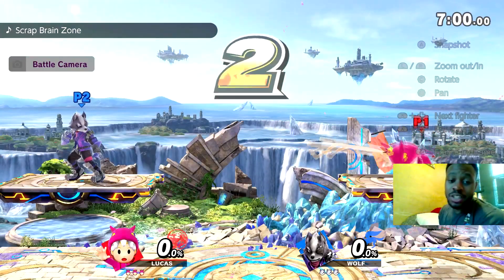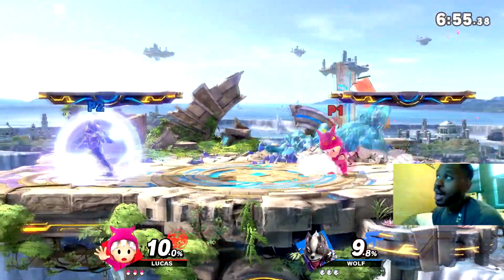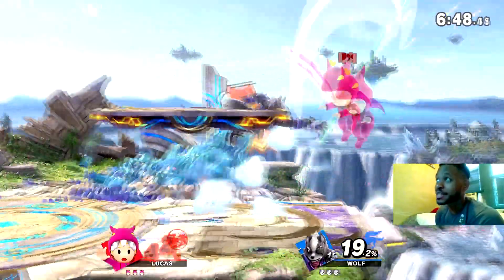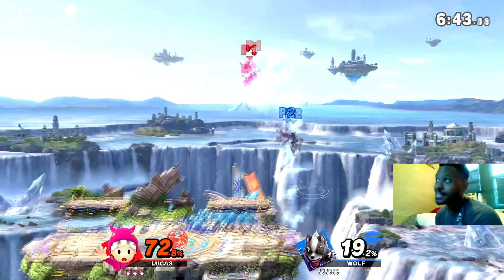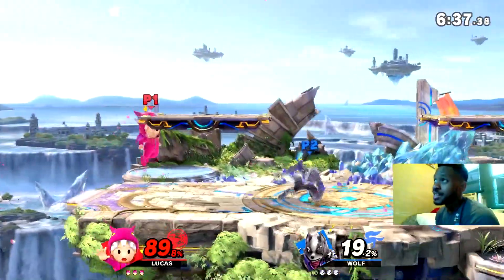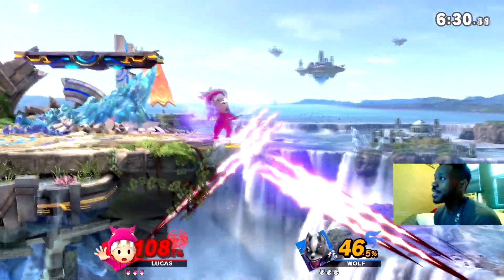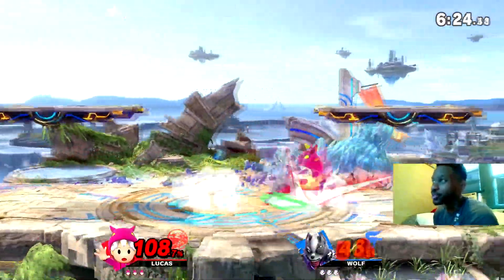So there's one more I want to show you guys. I have two reasons why this match is very important for the Lucas meta in general. First off, magnet on shields, and y'all are also gonna see a ledge trap that I've been doing that's kind of been making the Palutena matchup a lot easier for me — and a lot of characters that teleport. I used it in this matchup because sometimes it's good when they don't know what's coming. Down smash there — I hate that because I feel like I can't beat out that move for nothing, I'm kind of scared of it.